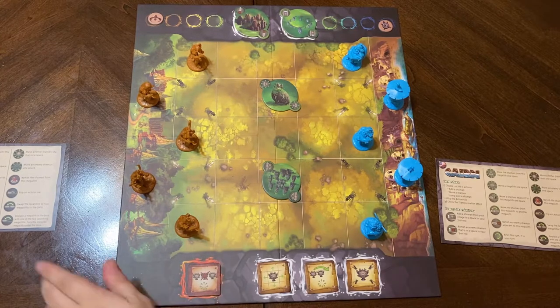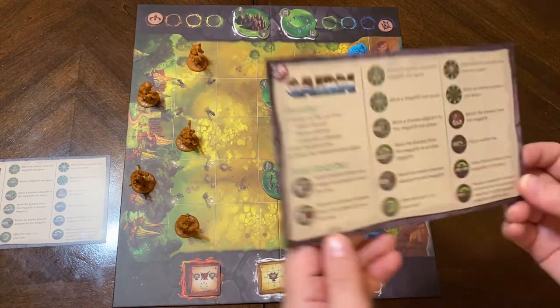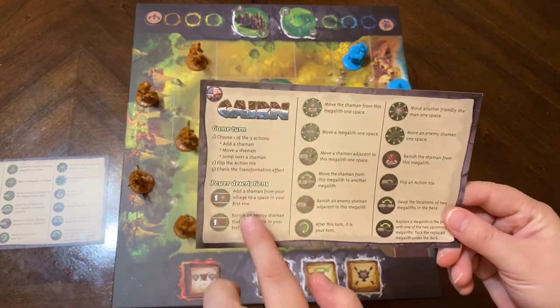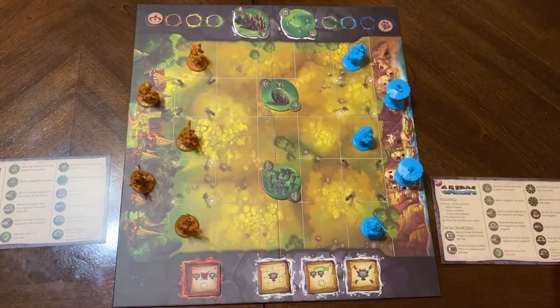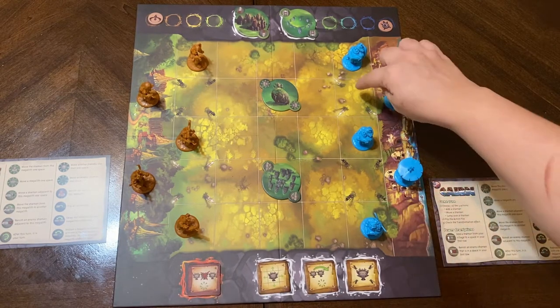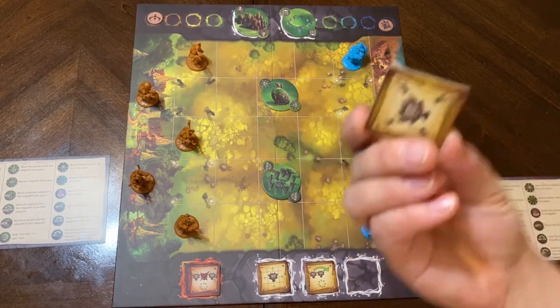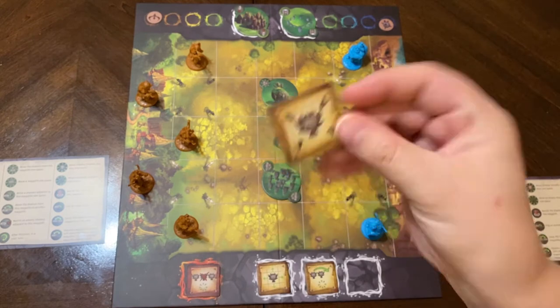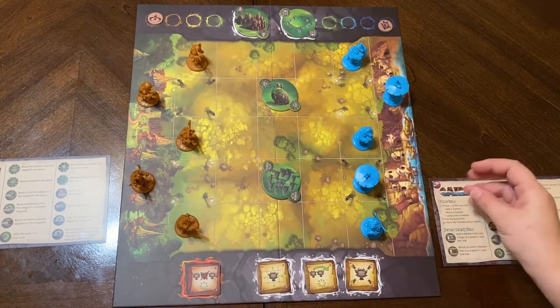We are set up here for a game of Cairn. It's a two-player only game, and it's very similar to chess. On your action, you have a handy reference sheet that tells you everything you're gonna do. First, you choose one of three actions. You can add a shaman by spawning them at either the black or white spawn areas, in accordance to this token, whatever's showing. There's a black and white side — this is black face up, so right now you can only add a shaman to the black area.